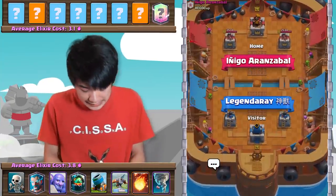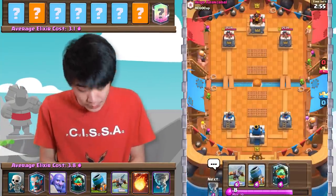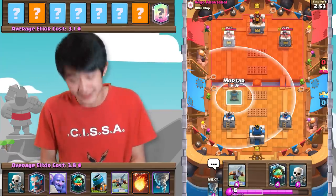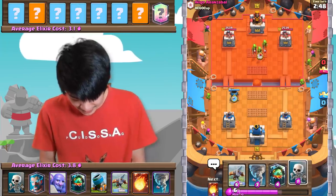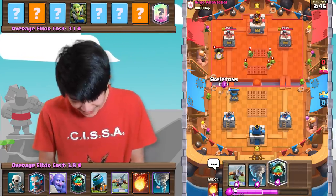Alrighty, next up we're gonna be against Inigo Aaron Zabel — I definitely pronounced that one wrong. Starting off here, Tornado's my next card. I'm a little bit tilted because I just absolutely threw a game against Graveyard.